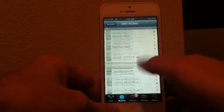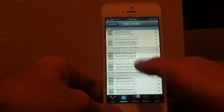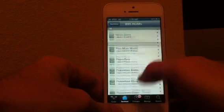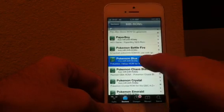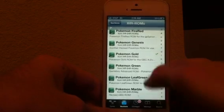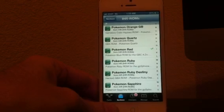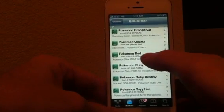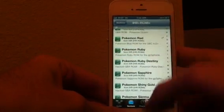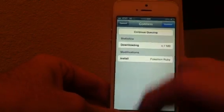You'll scroll down and you can see all the ROMs they have — Donkey Kong, Castlevania, Final Fantasy. We're looking for Pokémon so we'll go down to the P's. There's Pokémon Blue, Pokémon Fire Red — I already have Pokémon Gold and Pokémon Red downloaded because I already beat Red, so I downloaded Gold next. What you'll do is click on the ROM and at the top click Install. I can show you with a different one I don't have, like Ruby — you'd click on it, click Install at the top, then click Confirm.